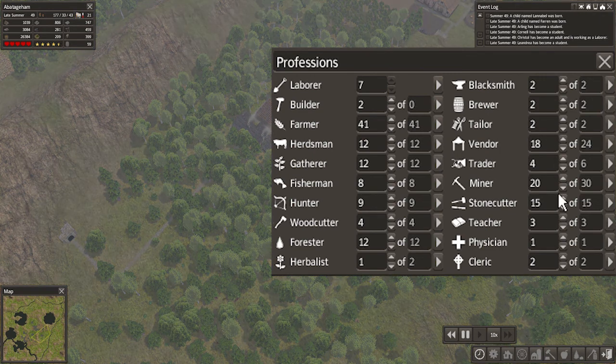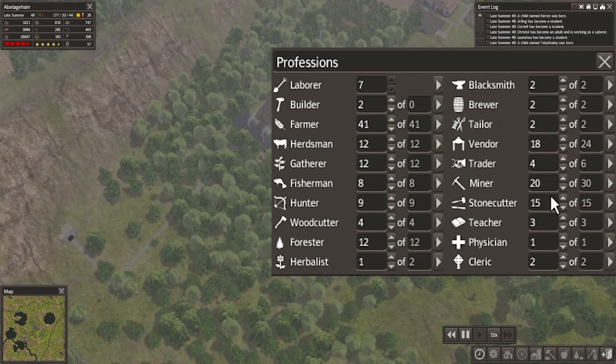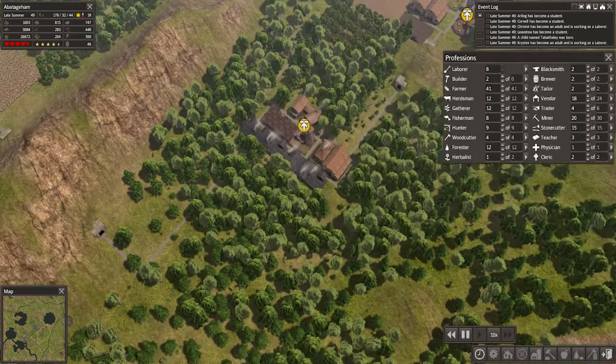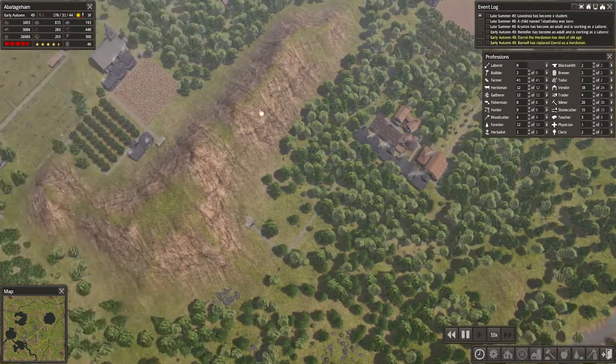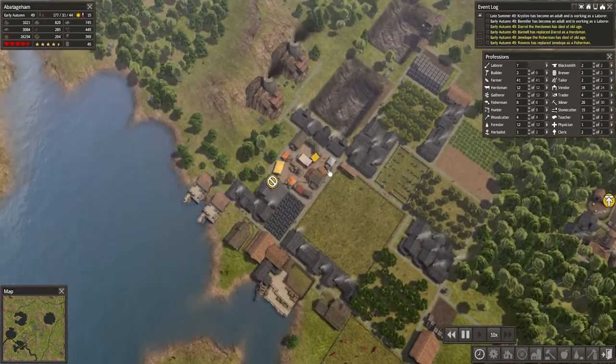So now we've got a huge pool of vendors, stone cutters and miners - about 53 in there. So if we ever need any laborers we can pull them from that pool, and it'll slow down production but won't ruin anything.